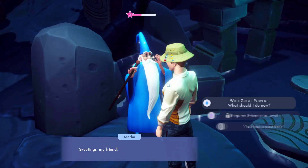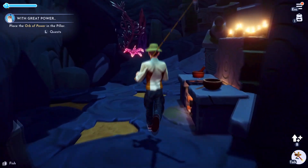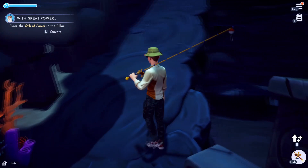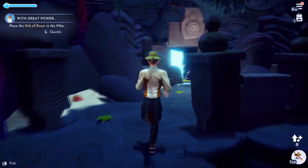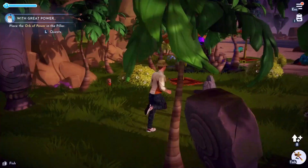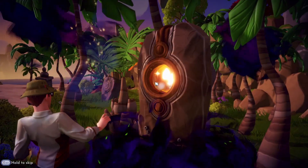Is that it? Place the orb of power in the pillar. I'll show you where the pillar is and we'll go from there. We just gotta go back out. The pillar — I assume it's this pillar he's talking about. Let's go ahead and toss the orb in there. And that should be it.